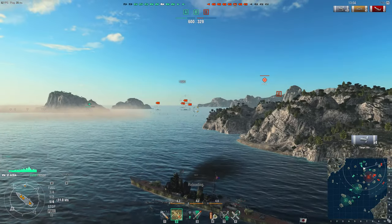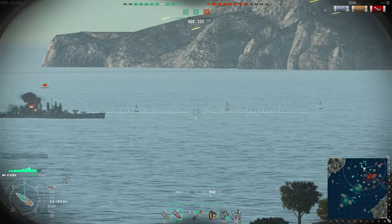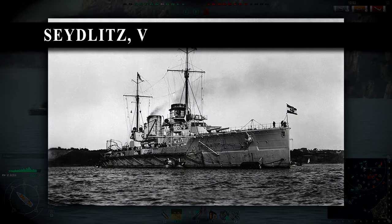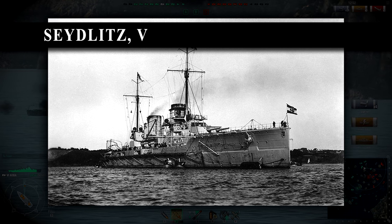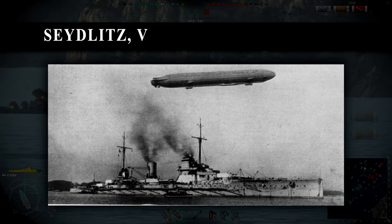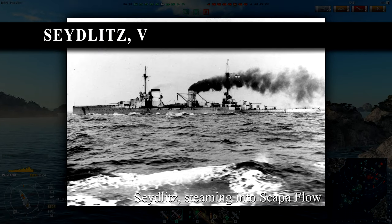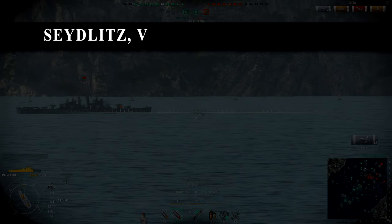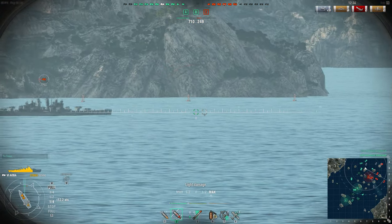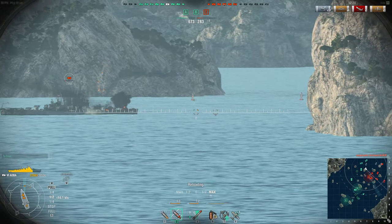Another famous German battlecruiser that would probably work well at Tier 5 is SMS Seydlitz, involved in many large fleet engagements over the course of the Great War. Seydlitz is all about her armor, protected by an armored belt of 300mm — easily enough to resist the guns of even the heavy cruiser Furutaka, though still vulnerable to battleship-caliber cannons. 26.5 knots top speed, 10 280mm guns in five dual barrels. Secondaries: 12 150mm. AA suite: 12 88mm. This ship isn't as reliant on speed as her British counterparts, but would still fulfill its role as a battlecruiser very well — it's still faster than the battleships at its tier.